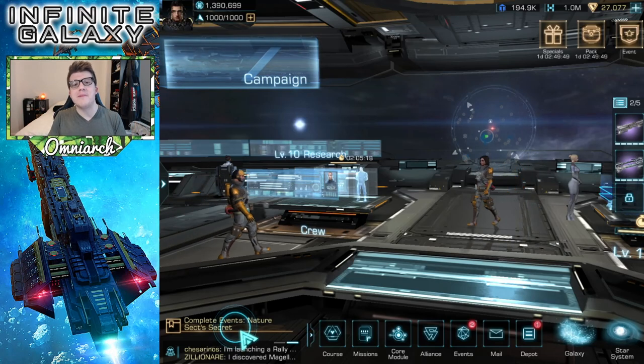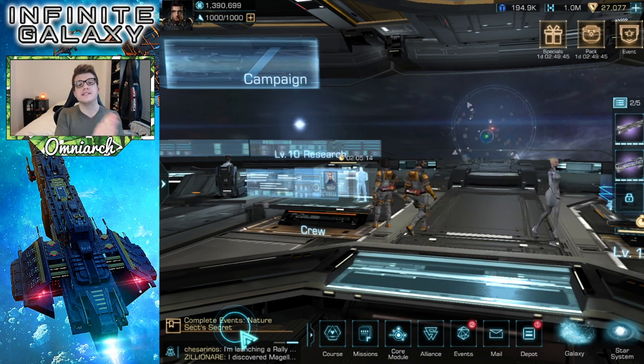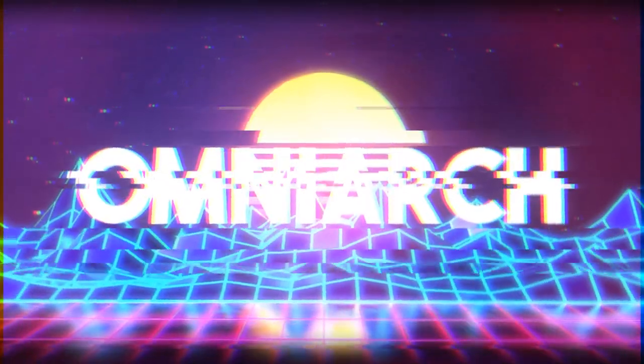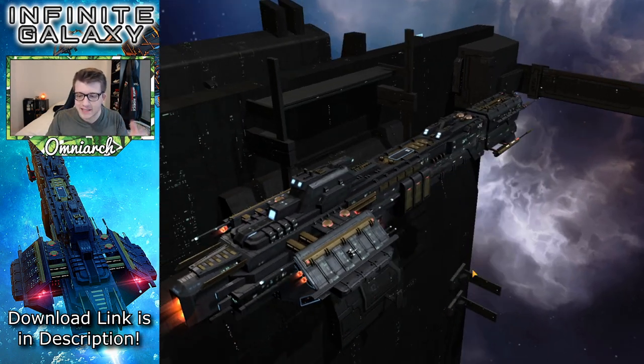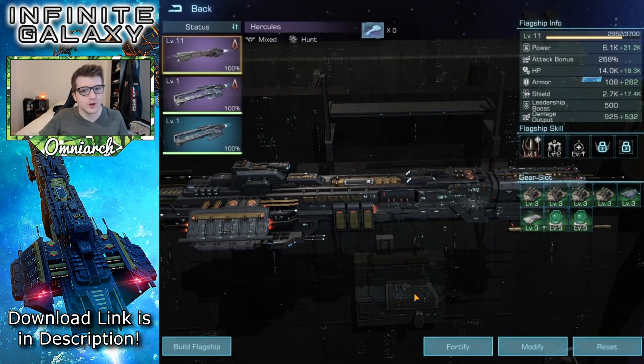What's going on guys? It's Omni Arc and today I'm bringing you a brand new video where we're going to be talking about how you can get more flagship blueprints in Infinite Galaxy. What makes you happy in this world, in this life, in this existence? You're wrong. The correct answer is massive spaceships. So the real question is how do you get more spaceships into your life?